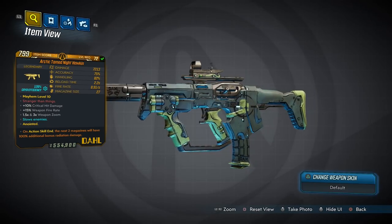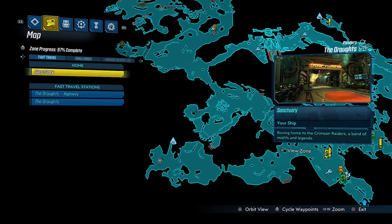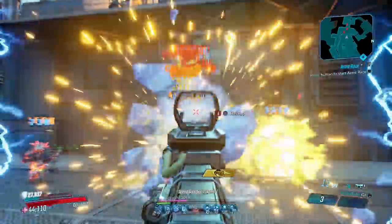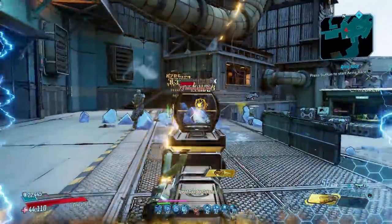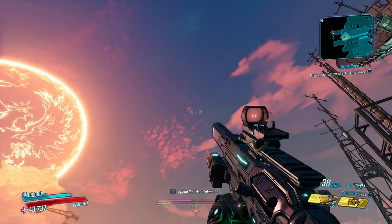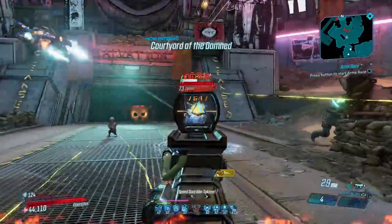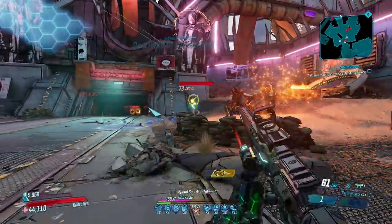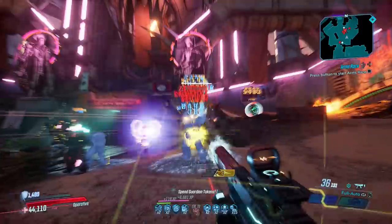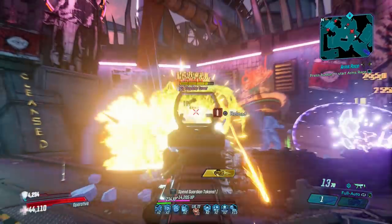Up next is the Nighthawkin, a Dahl SMG with an increased chance to drop from the Demo Skagman roaming in the Droughts. The Nighthawkin comes in multiple firing modes, with four-round bursts providing the greatest DPS depending on your fire rate boosts. It's a gun that's almost alive, affected by the day-night cycle — when the sun is out it fires frozen bullets, but when it's gone it fires two flaming rounds instead. However, even during sundown when it's at its most powerful, it still doesn't compete with countless SMGs that perform much better. It's a shame because there's nothing like it, and it once was a top-tier SMG.